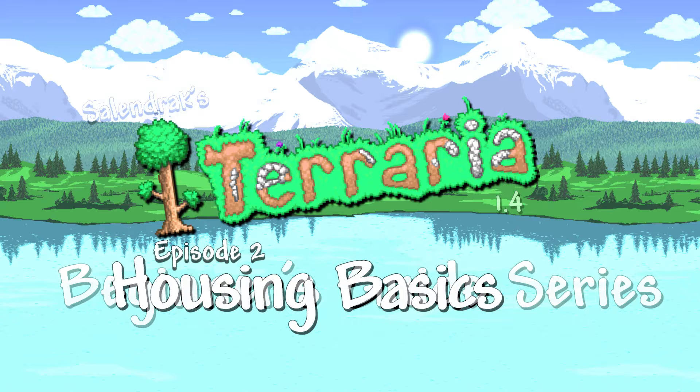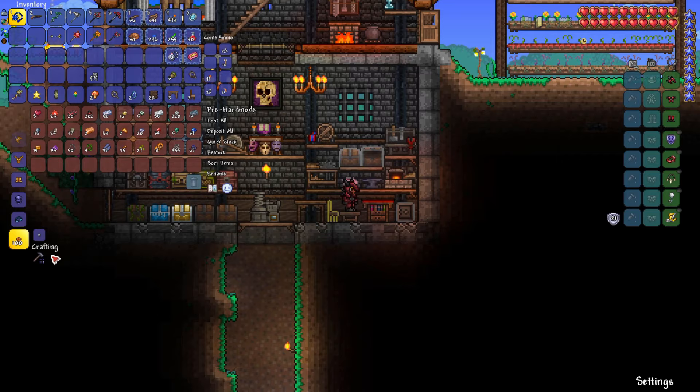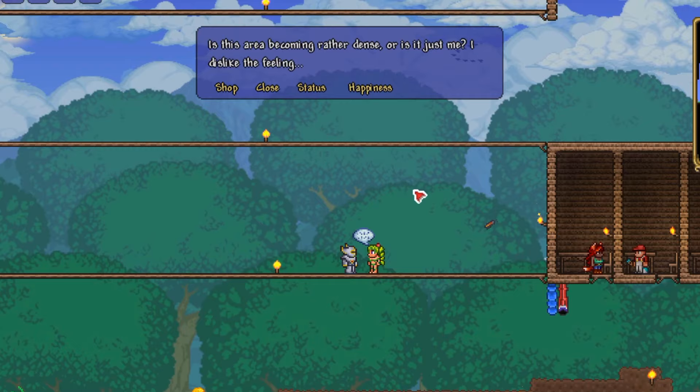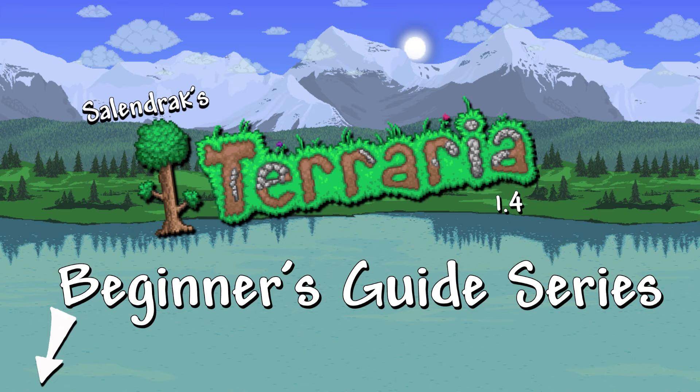In today's episode, we'll be talking about housing both for you the player as well as your NPC villagers. Specifically, we'll cover the housing requirements for players and NPCs, I'll show you a great crafting area and storage setup, and will also give you a few tips on how to make your building shine. Note that NPC happiness and pylons were originally planned for this video but will have to wait for future videos. As with all videos in the series, timestamps are down in the description, so feel free to jump around between topics.